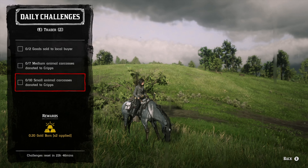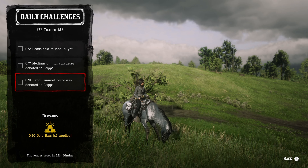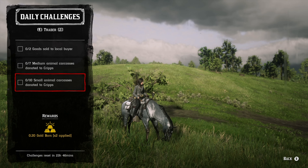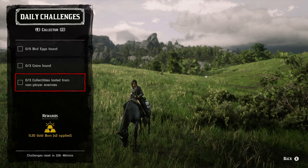For seven medium animal carcasses donated to Cripps, that's going to be anything you can carry on the sides of the horse — raccoons, rabbits, turkeys, ducks, geese, things like that. For ten small animal carcasses, that's bats, rats, toads, bullfrogs, western chipmunks, squirrels, frogs, and any other small bird. So there's a lot of hunting today with a lot of carcasses.